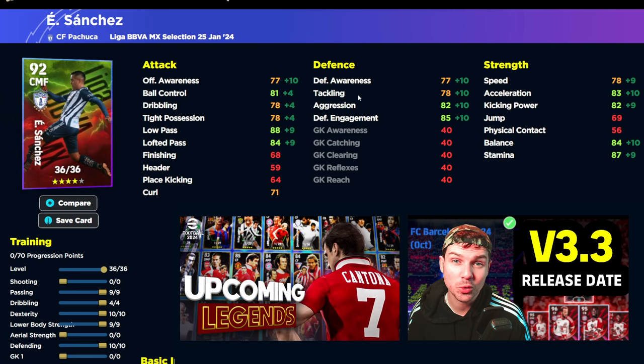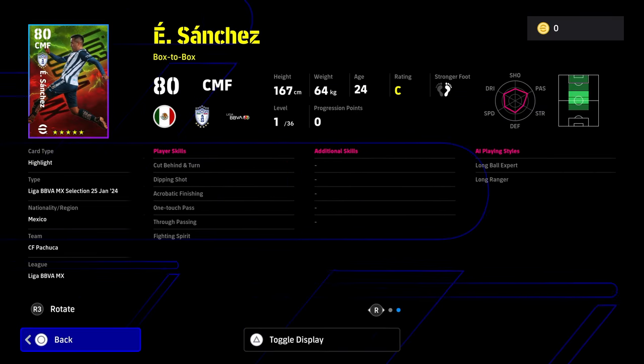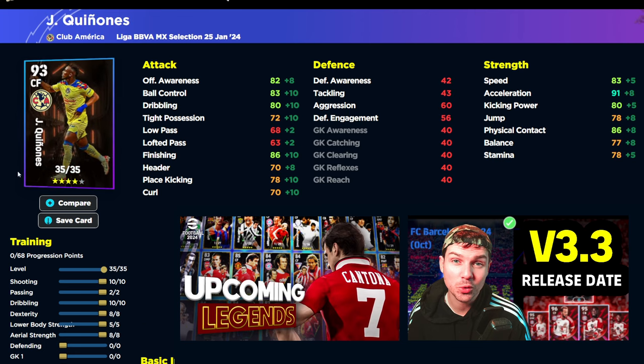We'll also take a look at Sanchez here, who's listed as a CMF. I'm not really going to go into it too much because honestly these cards are more about playing with cards that you want to play with — they're lacking a lot of player skills and there's a lot of work that needs to go into them. Here's the build we have for him, I'll leave it up on screen — pretty decent all around.